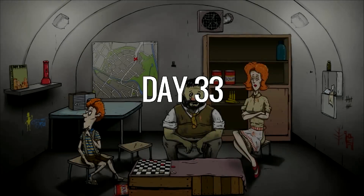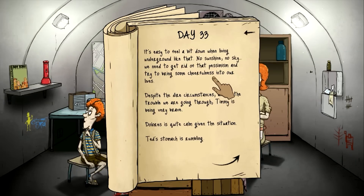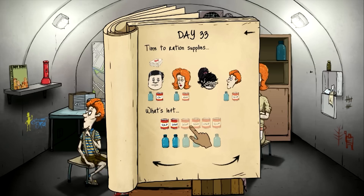Day thirty-three — well over a month. Ted's hungry, sick, tired, and fatigued. It's easy to feel a bit down living underground — no sunshine, no sky. We need to get rid of that pessimism. Despite the dire circumstances, Timmy is being very brave. Dolores is quite calm given the situation. Ted's stomach is rumbling. Timmy and Dolores are good to go. Let's get Ted something to eat.